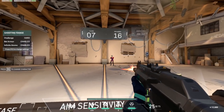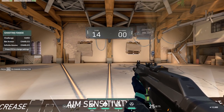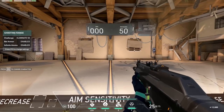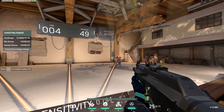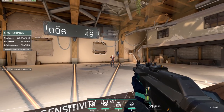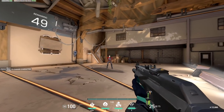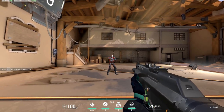This solid 15-minute block is designed to improve pure accuracy. Next, set practice mode to Eliminate 50 with bot strafing enabled to work on tracking. Aim at the bot's head, keeping your crosshair on it as it strafes back and forth. For an added challenge, move around the bot in a circle while maintaining your crosshair on its head. Do this for 5 minutes.